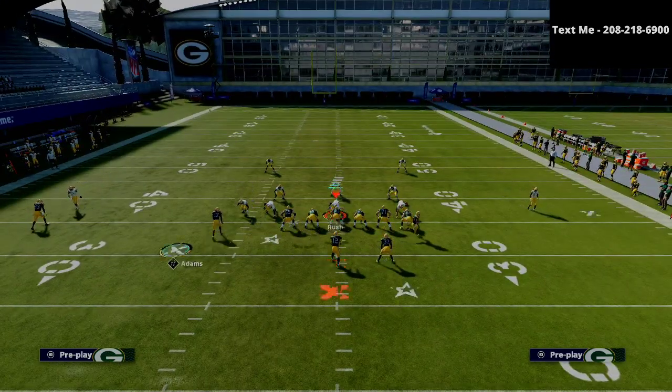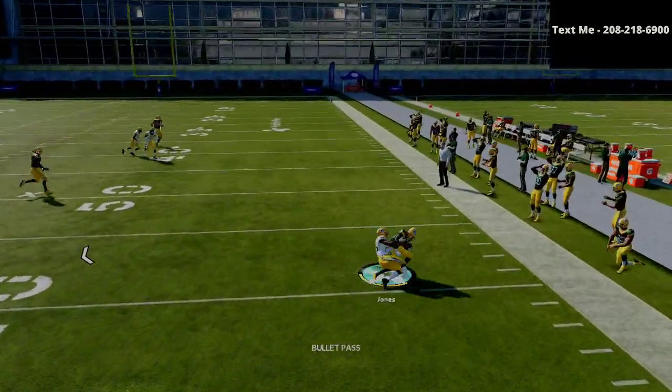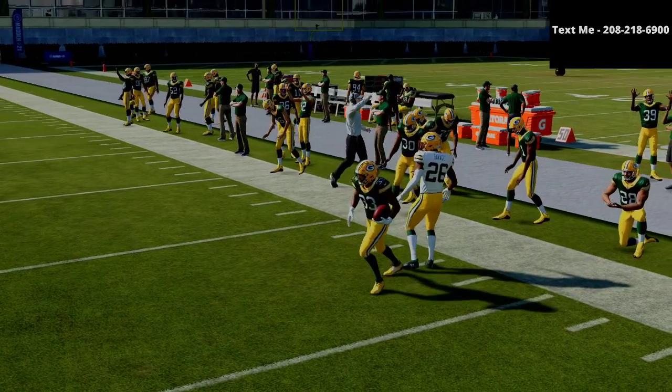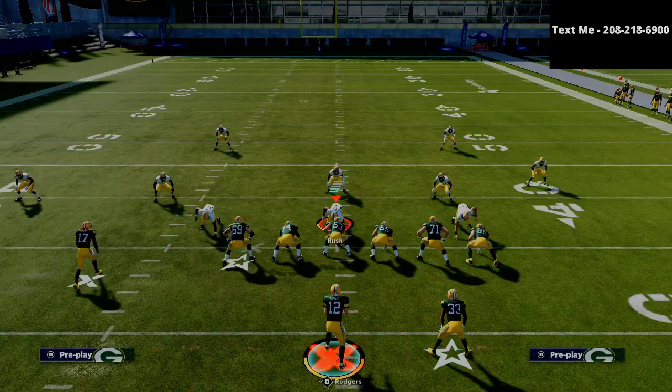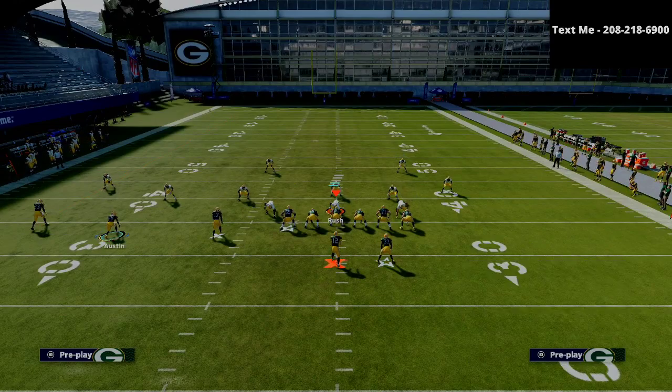We'll start with some man coverage. Basically, you're going to have a lot of different ways to beat man coverage. First and foremost, my favorite way to beat man coverage in Madden 21 right now is to use the option route from the running back. The running back option route is really, really successful against man-to-man — it's very consistent and very difficult to stop.